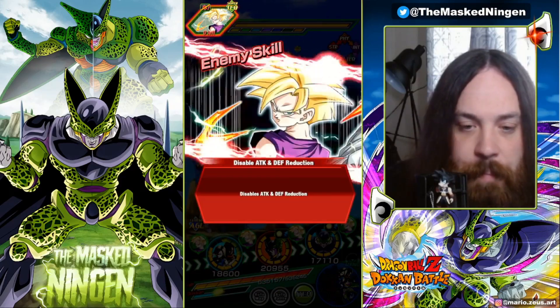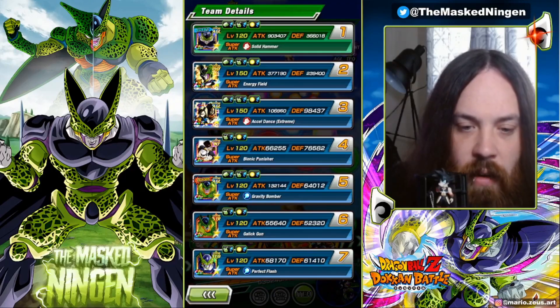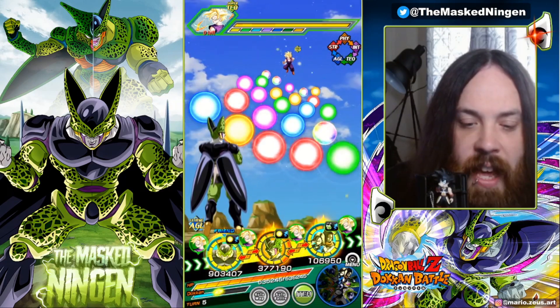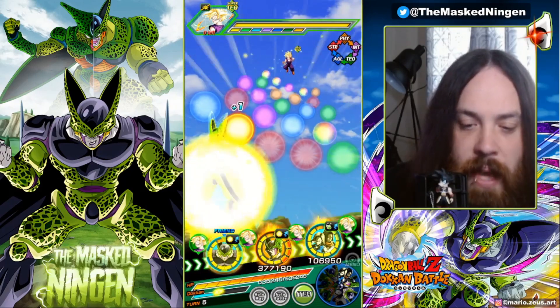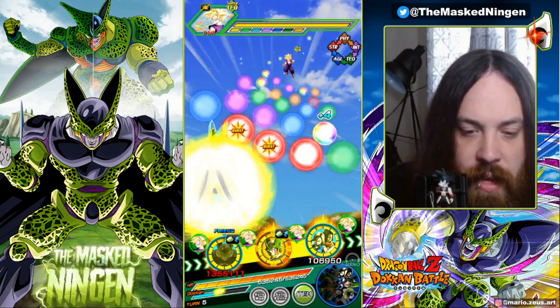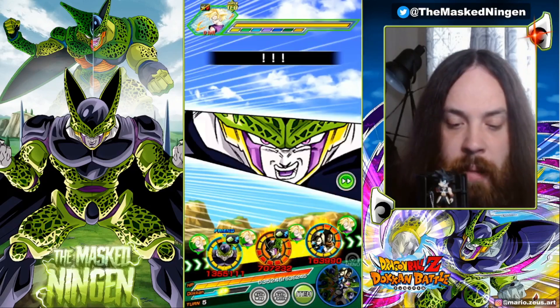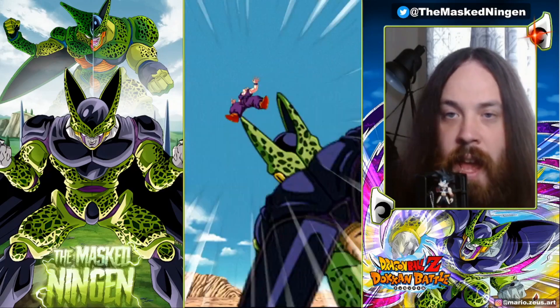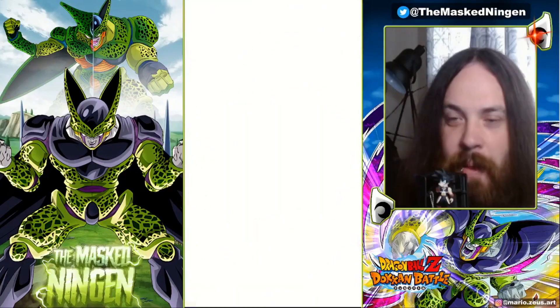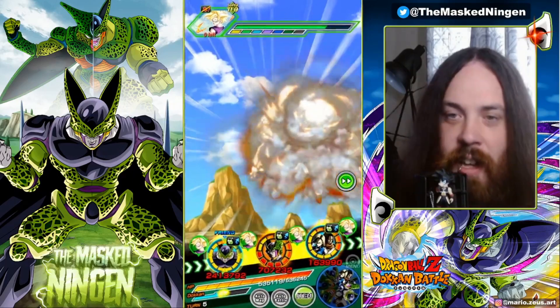The only thing that lets it down is he doesn't have that really strong link partner for the most difficult content, and Physical LR Cell would be just that if he gets an EZA. This is the rotation where we see full seven out of seven links — we're at 239k defense with support from the LR Androids. Unfortunately, since his defense can't be raised in any way, that is the best we can do. 8.7 million for AGL Cell.